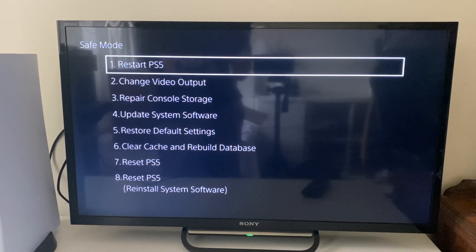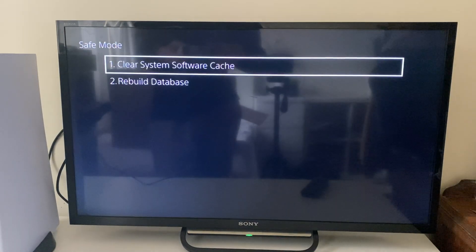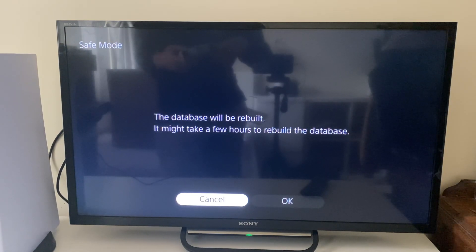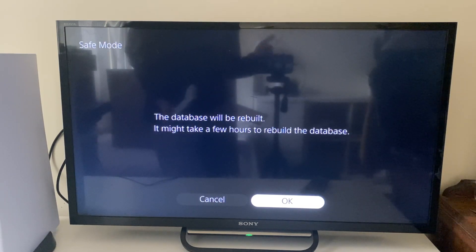Now to rebuild your database, tap down to rebuild database, click on it, and then click on rebuild database. It then says the database will be rebuilt, so click OK. Importantly, you aren't going to lose any data — it's keeping all the data, just scanning it and rebuilding the database. Press OK and the process will begin — it's going to take a few hours.